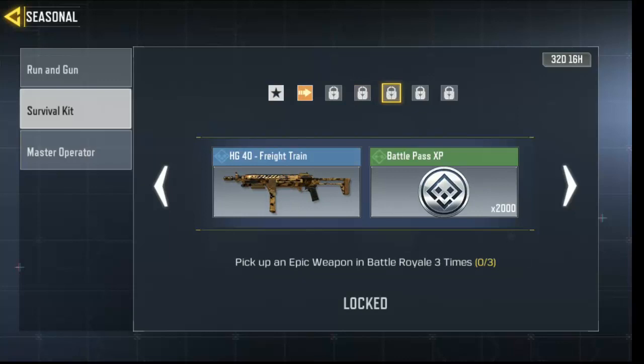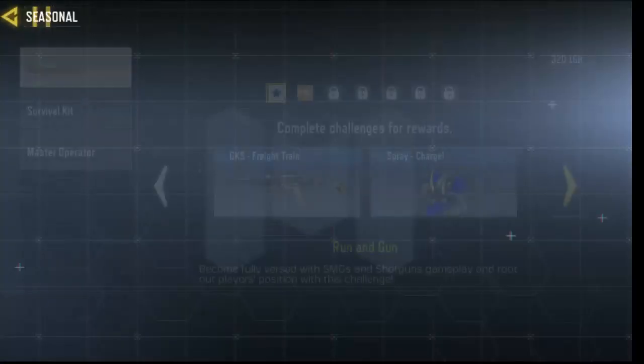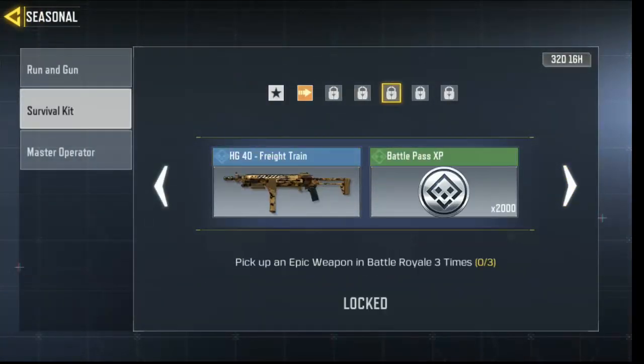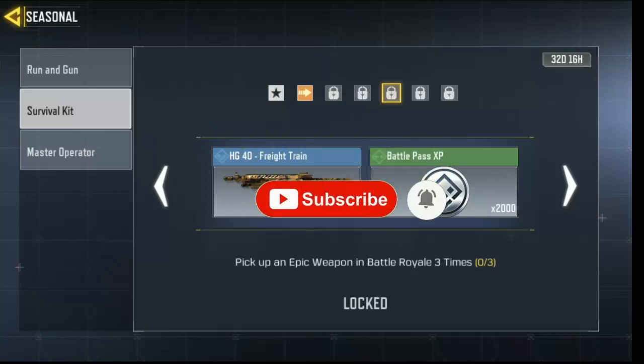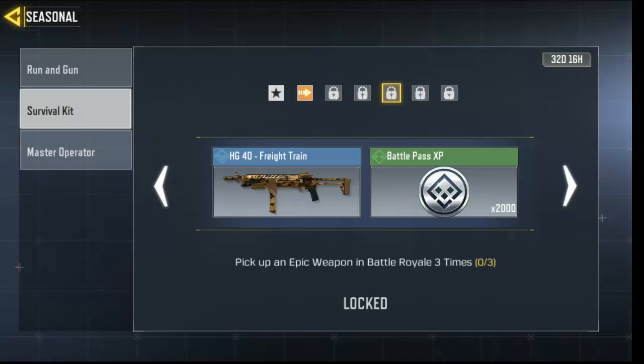Okay, moving to the next task: pick up any epic weapon in Vorteria. It's kind of easy right now because Season 10 made it easier — you can equip attachments to your weapon without going around looking for an epic weapon. Just go to the high trail zone, pick up any epic weapon there. You have to pick it up three times at the waypoint, so go ahead and do that three times and you're done.